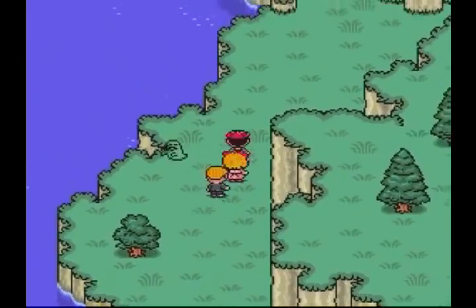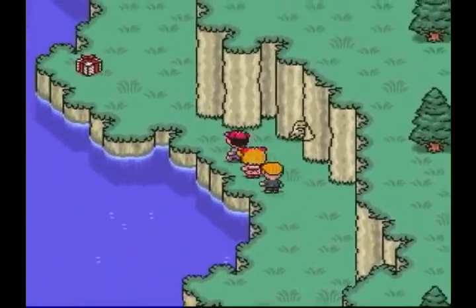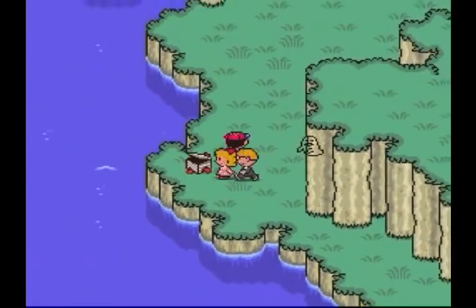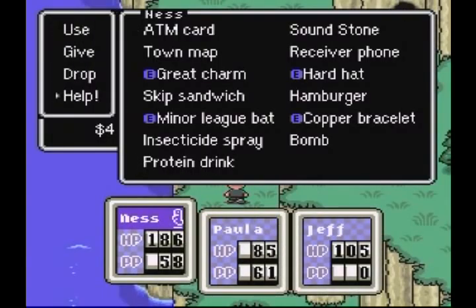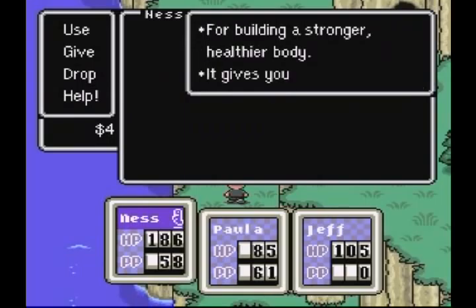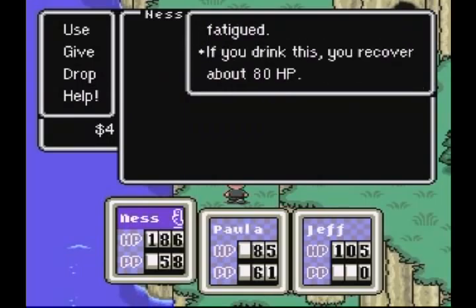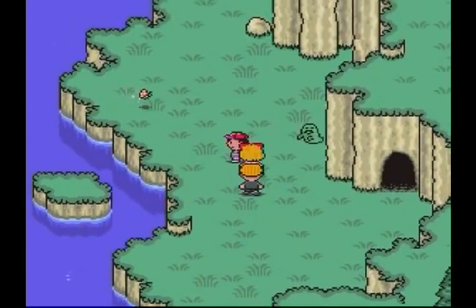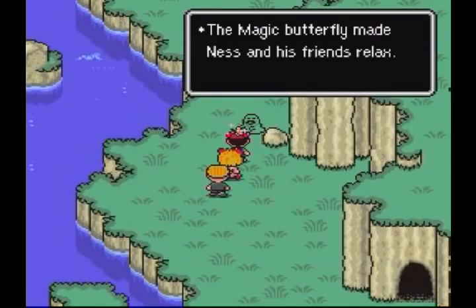Wow, no enemies in my way at all — this is kind of unusual. Another present — protein drink inside, Ness takes it. Let's find out what that does. I see protein... increases attack permanently. Something about lust of nourishment when you fatigue — drink this and recover 80 HP. Noted. Oh, butterfly — gimme! Ness is gonna need that to recover the PP he just used.